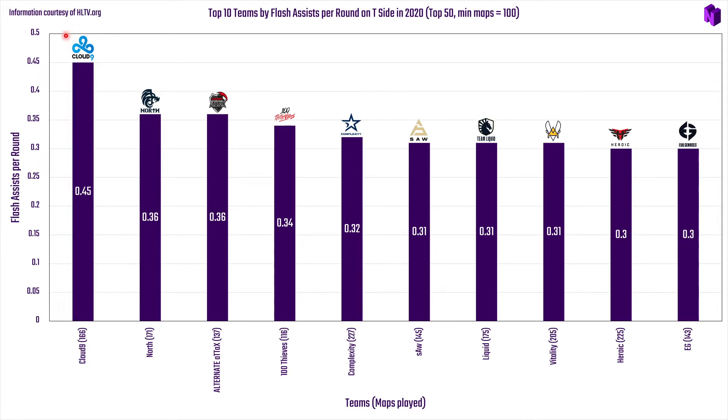If you're playing against this core — now called Extra Salt, the North American organization featuring JT, oSee, Sonic, and others — you really need to watch out, because their flashes are absolutely deadly.